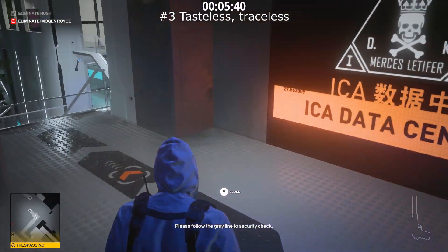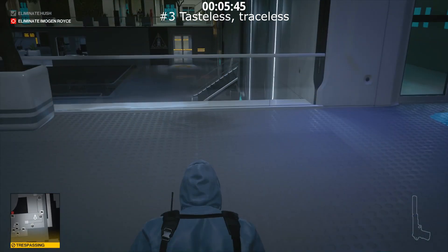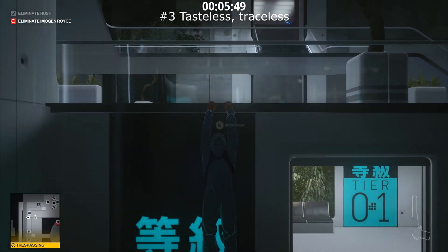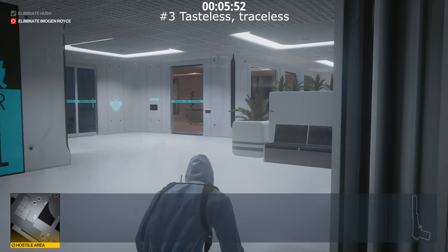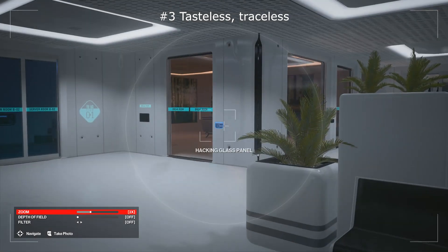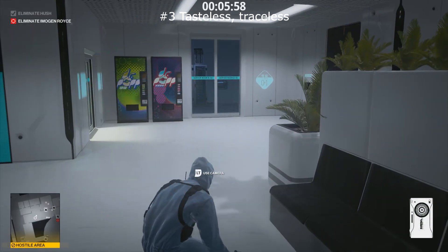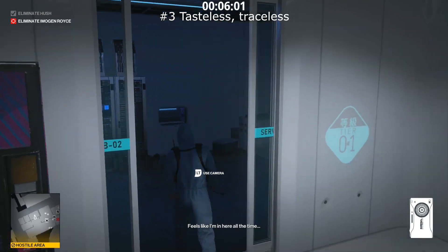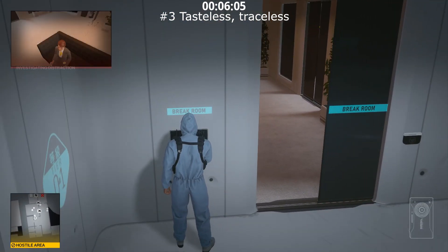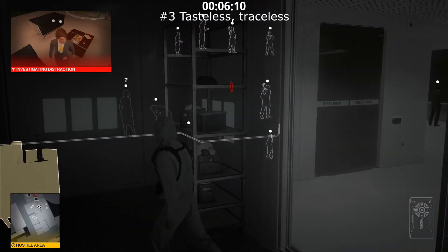Just make your way through, climb down to the next floor and climb down again, then drop down. Pull out your camera — you're going to be using that a fair bit. Hack that break room area so that the glass turns opaque, then make your way across through here. You're going to want to turn on the air conditioner. There are two IT people in the break room, as you can see through instinct — you're going to have to take them out.